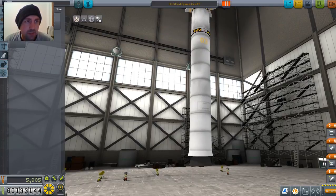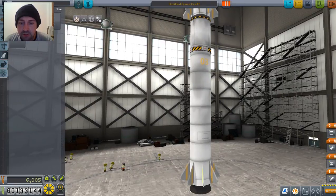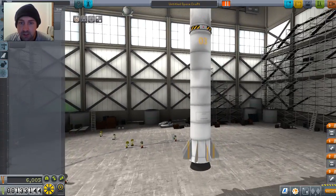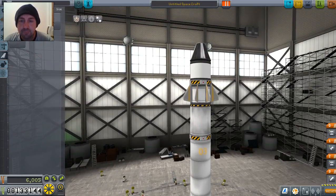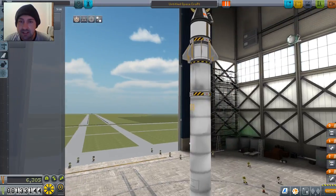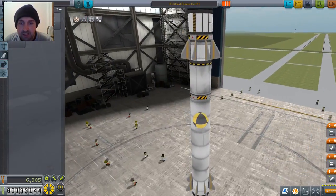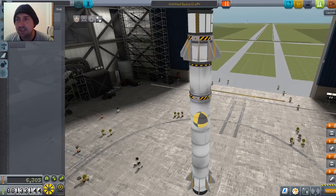And then for the booster as well, I want maximum fins. Are they in the same place as each other? No — let's just tweak that ever so slightly. Okay, that's my rocket. I want a heat shield, because I will be leaving the atmosphere at some speed. Center of mass — let's check that. That's alright. Let's try it.